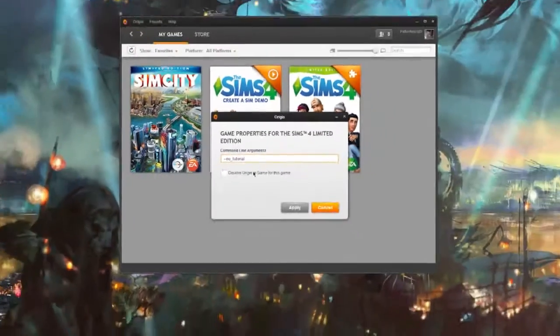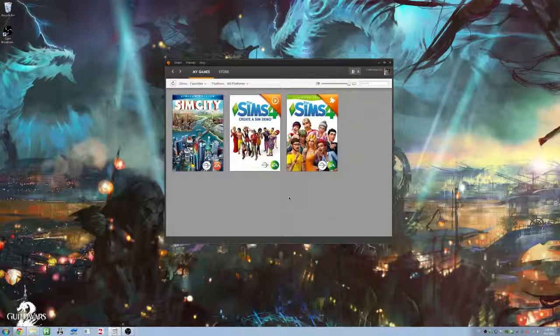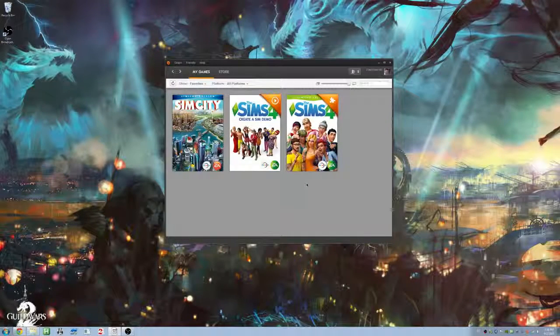You don't have to disable Origin or anything — just leave that the way it is. You can disable it if you want, but that has nothing to do with it. You just hit Apply and that's it. Next time you hit Play, you're gonna be able to play in peace without getting a tip every minute, every second, every time you hit a button, or if you're just looking at the screen and you get a suggestion that your Sim wants to cook.